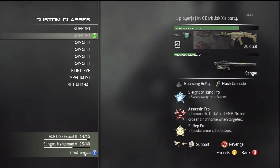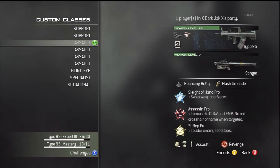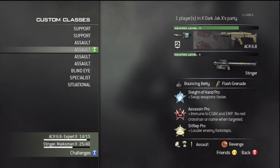Then I have the same thing with the ACR, Silencer, and Heartbeat Sensor. Then I have the Assault Package, which is the same as the first one but with Assault, and then the same thing but with the ACR, Silenced.